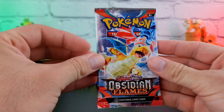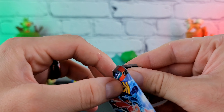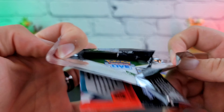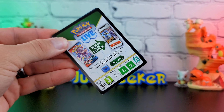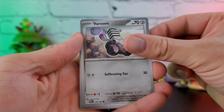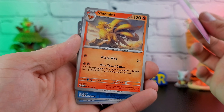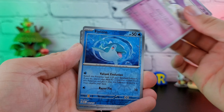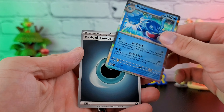Three packs left — going to our Obsidian Flames, one of our two unique packs, as in there was only one of them in this chest, no duplicates. We have the Varoom, the Smoliv, the Buzzwole, Paldean Wooper, the Togetic, Ninetales, Polteageist, Finizen, Froakie, and the Palafin holo.